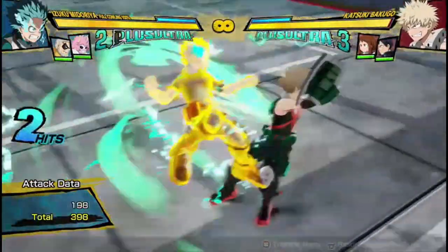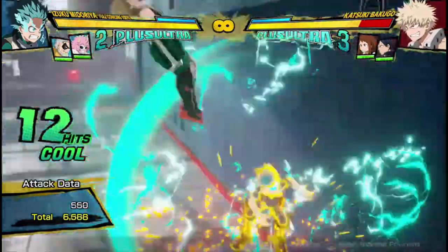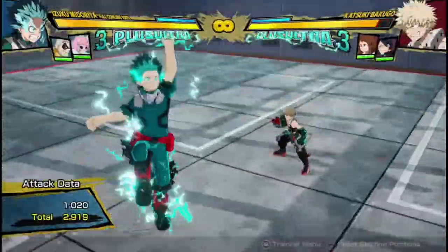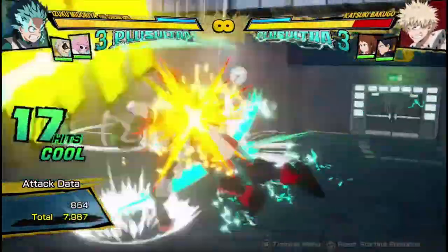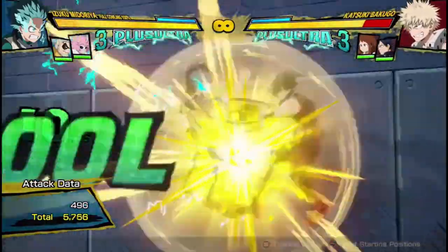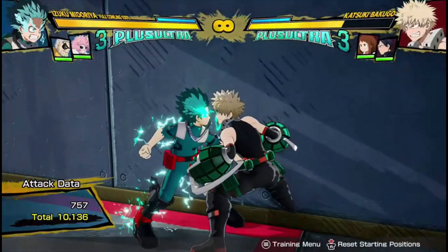Quick little side note on the air yellow attack: I just used it online and realized it's actually super overpowered, because you can just combo off of it for free. You can get 10,000 damage combos for free. Let me try one more time — you can get like a 10,000 or 11,000 damage combo for free. That was 10,000 damage for zero dash cancels. That's fair. I love this character so much. Well balanced.